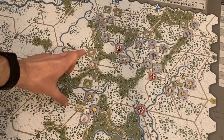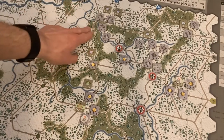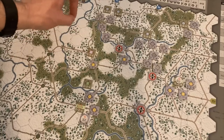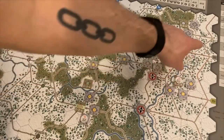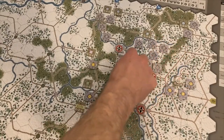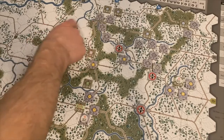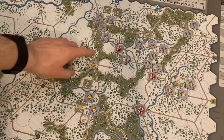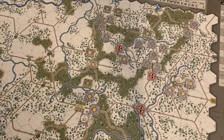With the 82nd at Manhay throwing down a zone of control, there was an interdiction at this crucial crossroad, so they're going to want to take that. And of course, Bastogne. The hinge of the defense lies at these two points. The Germans could cross here and start pushing across this clear terrain, but the supply rules require tracing no more than three hexes away from an in-supply road. So that's why they have to take Manhay — when that falls, they'll be able to extend their supply radius via the roads.